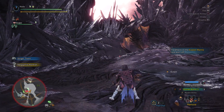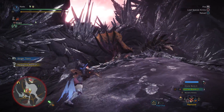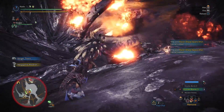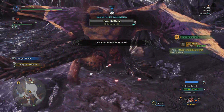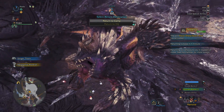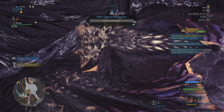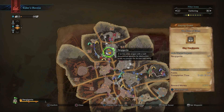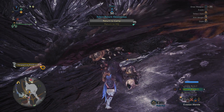That flash bomb might have been a bad idea, because he just jumped in the opposite direction. Oh shit. Okay, he died a lot faster than I expected. Alright, so I got him in two minutes, twenty-three seconds. That's surprisingly good.